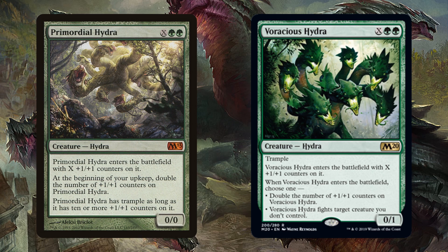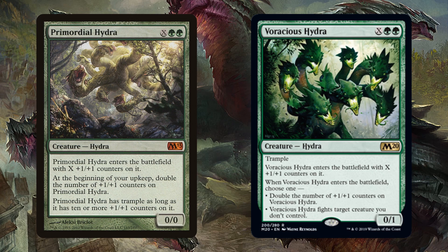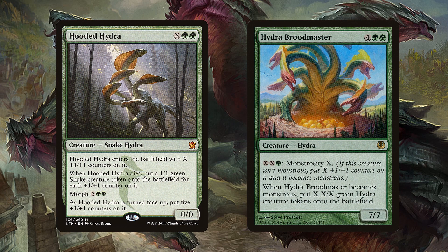Brand new out of M20 is Voracious Hydra. It can double those plus one, plus one counters, or it can fight something, and it has built-in trample. That's what we want. If we're going to be generating a lot of mana, we can go tall with some of those other hydras, but we can also go wide with cards like Hooded Hydra. Make it big, and then when it dies, you put that many one-one green snake creature tokens onto the battlefield. And with a lot of mana, Hydra Brood Master can get huge — you pump a bunch into the monstrosity, and then you put X X/X green hydra creature tokens onto the battlefield. Once you get the big mana going, this can just be an army in a single card.